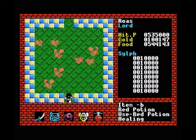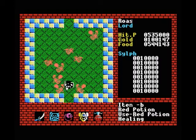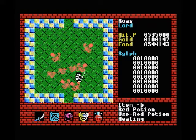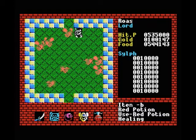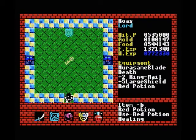Oh, sylphs. Just like before, we have to be careful with these guys — we don't want to kill them, because that will give us karma. And karma is something we do not want in this game. Of course they are going to cluster around me and make it impossible to get out. Get out of my way! That was pretty close.